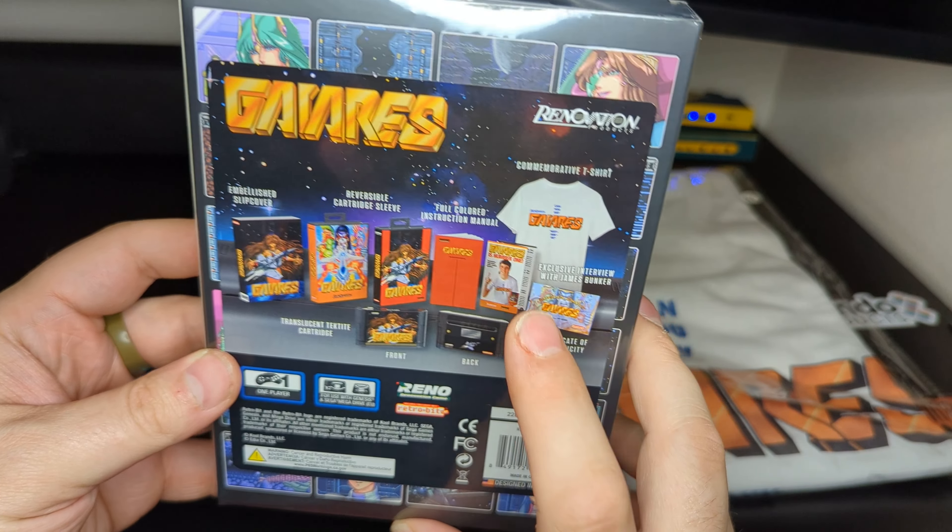Look at the slip cover one more time. We've got a very glossy, very embossed representation. So if you want to feel her thigh, go for it — I'm not going to kink shame you. Very cool. I like it. Set that right there next to our little wonderful octopus.